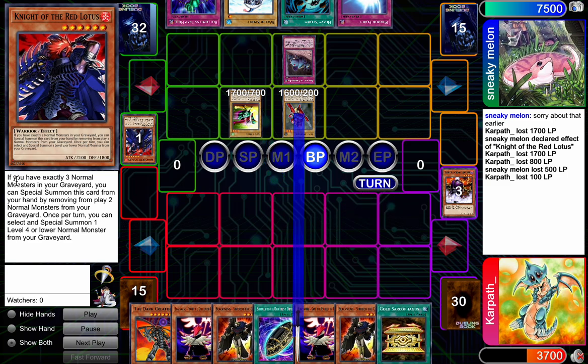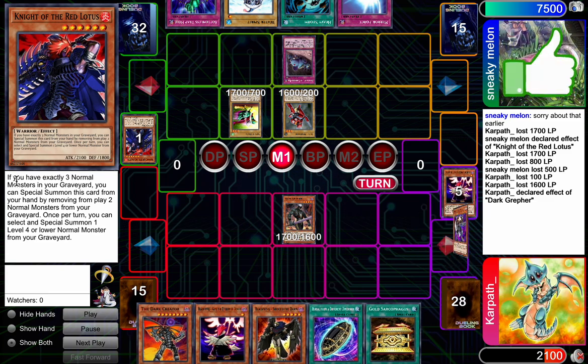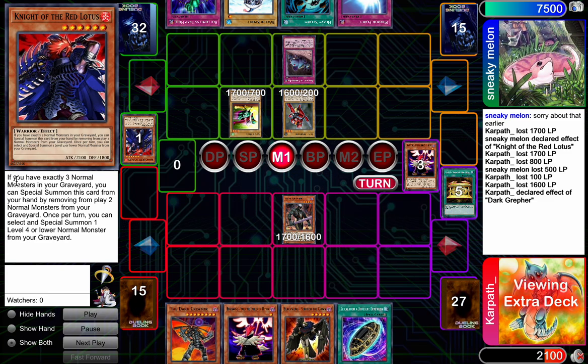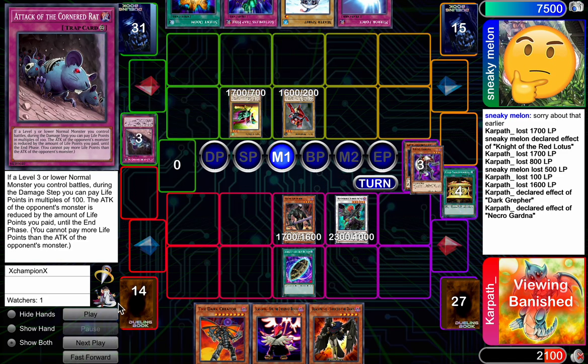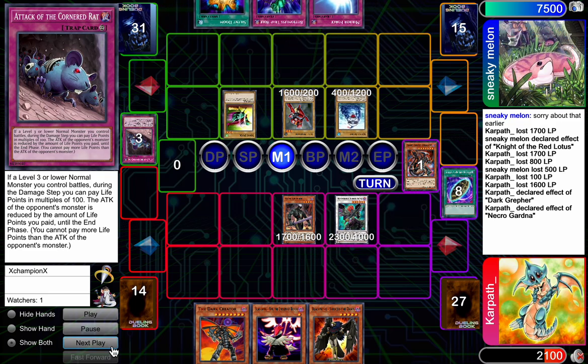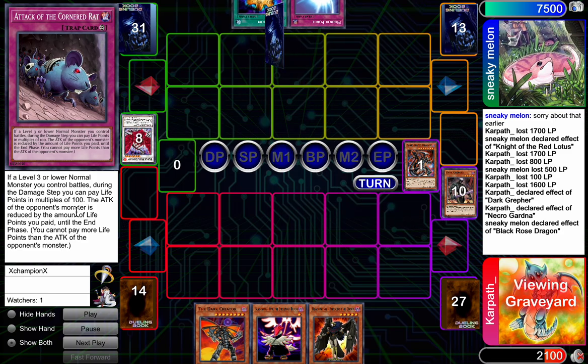We're going to get beat over, taking a bunch of damage, and then we finally draw the Dark Greffer — thank God. We start searching for Dad, and then I realize we can't out this stupid Rush Recklessly for normal monsters card. But then he kind of just outs it for me because he thinks he can go for game with Storm, but we have double Gardena to stop that, so he ends up Black Rosing the field.